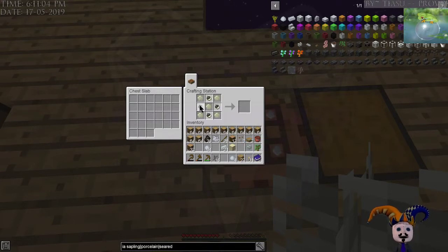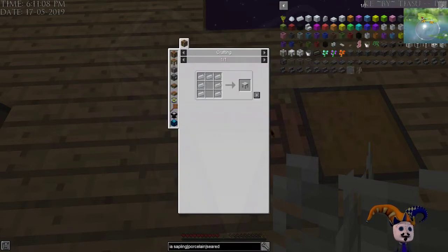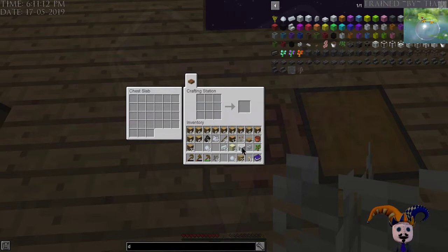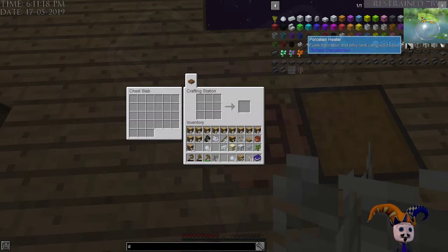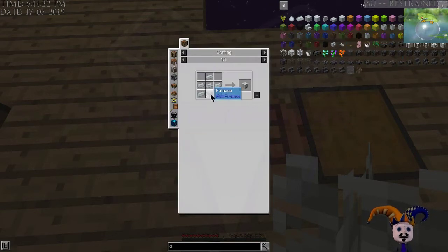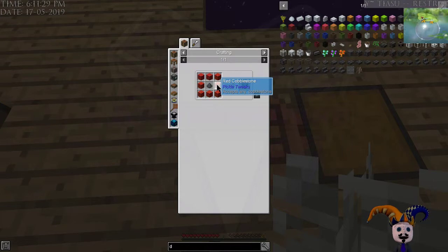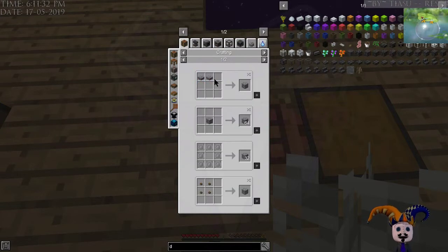We're learning here — learning how silly I am with getting stuff done. That's just porcelain bricks, so we can go ahead and make that. Porcelain melter. Porcelain heater. We need a full furnace for that, which is cobblestone. We don't want colored cobblestone. There we go — regular cobblestone.